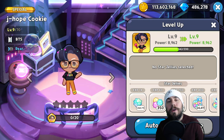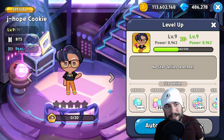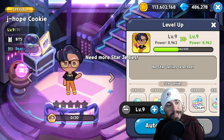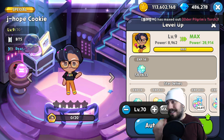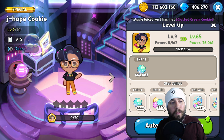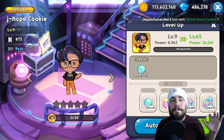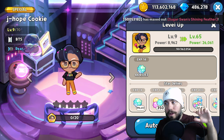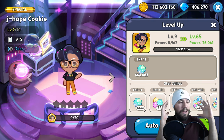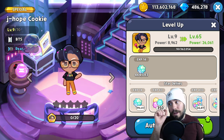Hey cookies, welcome to today's episode — a breakdown experience farming guide. Just like our friend, I'm going to teach you how to go from zero to hero, very fast. That's 600,000 experience, and as you can see behind me we've got lots and lots of jellies — millions and millions of jellies. I'm going to give you the guide on how you can get J-Hope and all your other cookies from zero to hero, and I'll give you five key ways to do that, plus one.